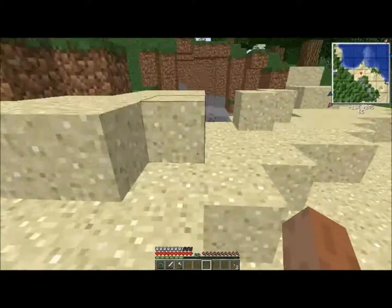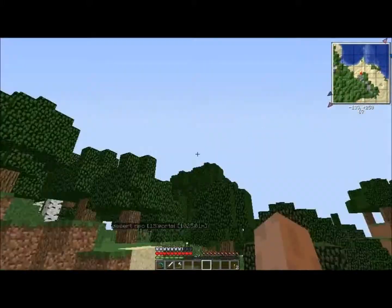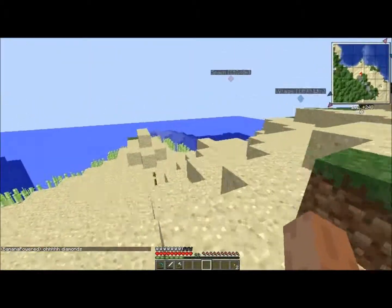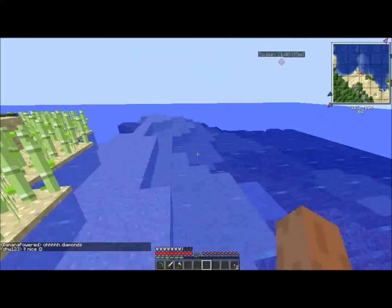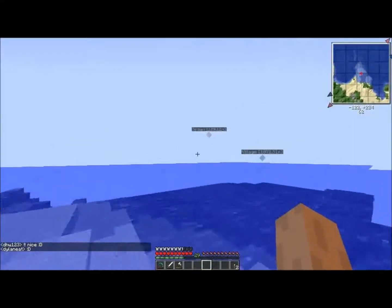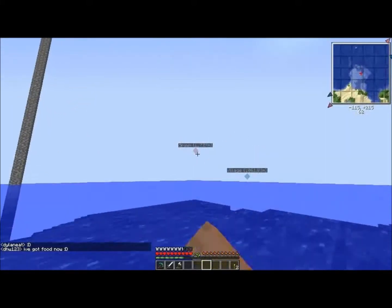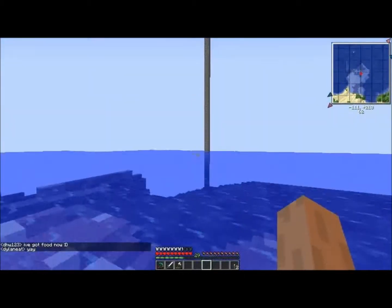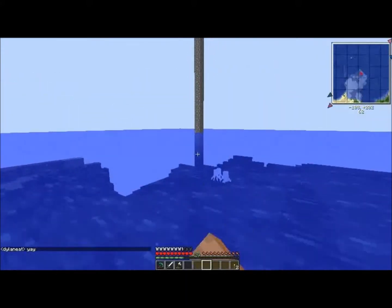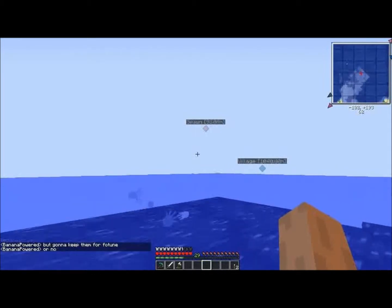Right here is the original spawn for the whole map. A creeper exploded, that's where there's a hole there. Sorry if you could hear that, my dog's barking in the background. I actually moved the spawn — see right there, it says spawn. There are three other people and that's where the new spawn is. There's a ravine down there and someone marked that just so they could find it.